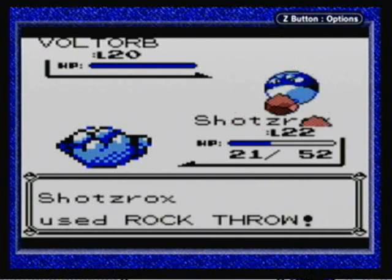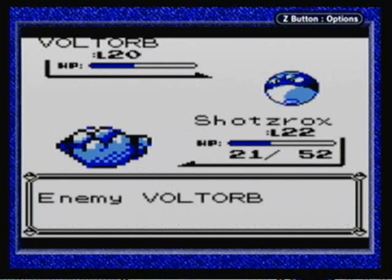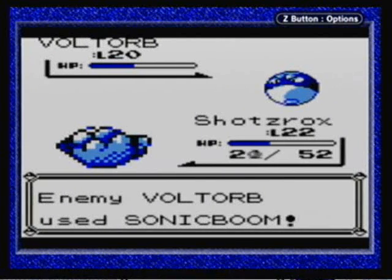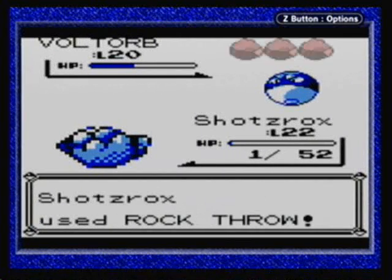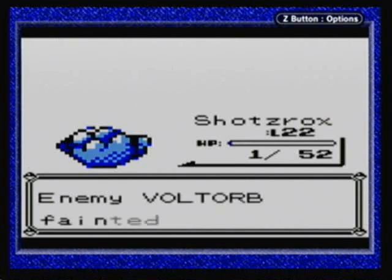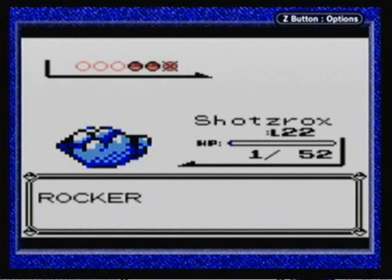Sonic Boom is an attack that always deals 20 damage. Now, the further you go into the game, the more useless that move actually is, but right now that can actually be a problem. So let's get rid of him as soon as possible. I believe Voltorb and Magnemite actually have that move.